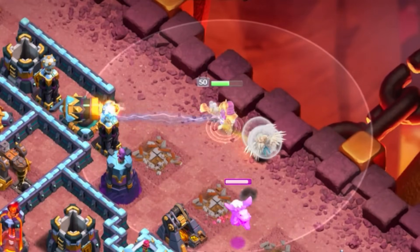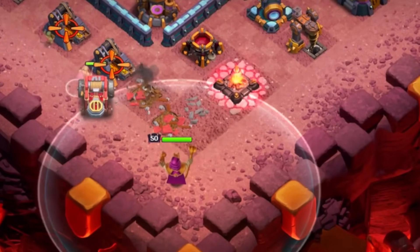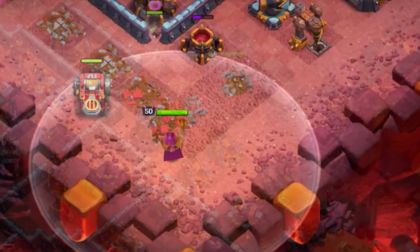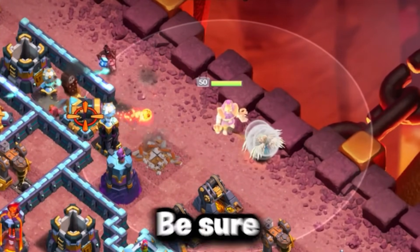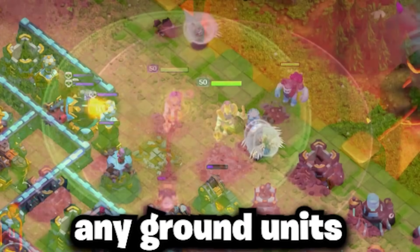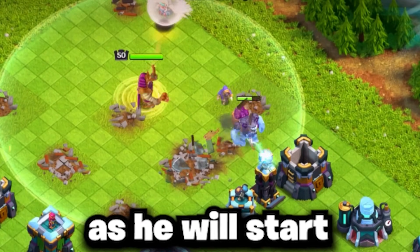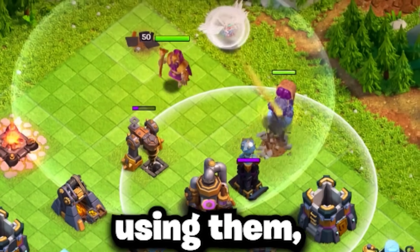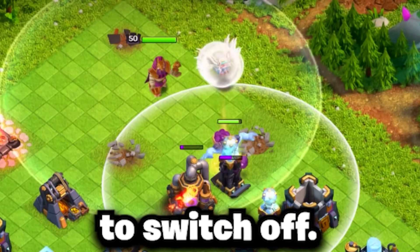To set up your attack, you're going to want to start with funneling. You have two choices: the Warden Walk and the Recall Queen Charge or Queen Walk. With a Warden Walk, you are mostly looking to clear buildings on the outside of the base and set just enough of a funnel. Be sure to place the Grand Warden followed by five healers right behind him. Be sure that you are not placing any ground units to help funnel him that are over a total of 20 housing space, as he will start to follow that group of troops. Also make sure those ground troops, if you're using them, are not taking damage before the Warden or else the healers are going to switch off.